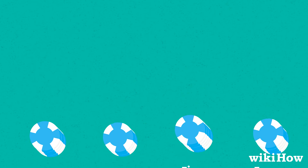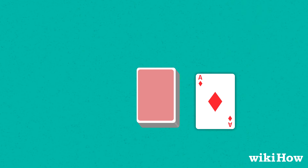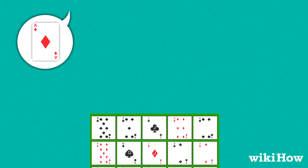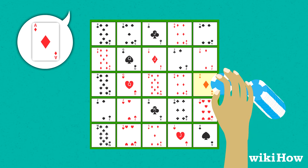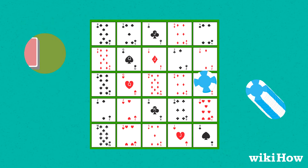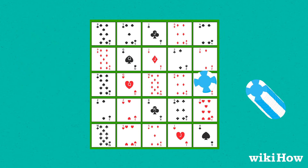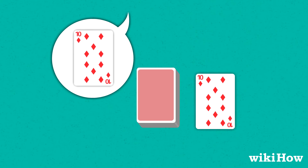Each player starts with one Pokino board and some chips. Label the cups: corners, centers, five in a row, and four of a kind, and decide on a chip value for each cup — how many chips players will have to put in each cup at the beginning of the round. Each cup can have a different chip value. Once the cups are set up, have each player put the required number of chips in each cup.